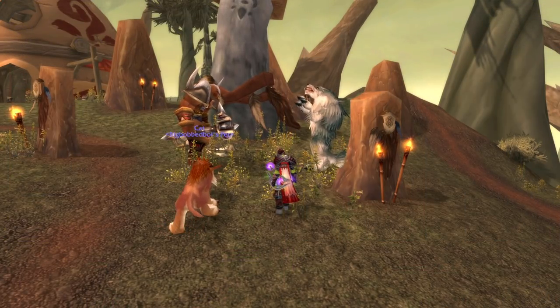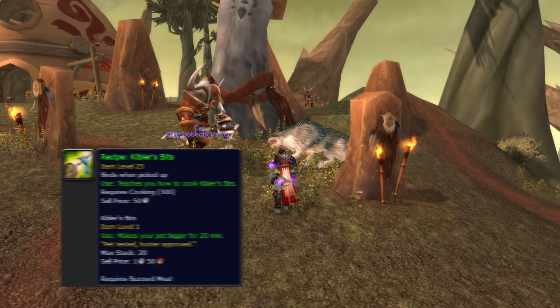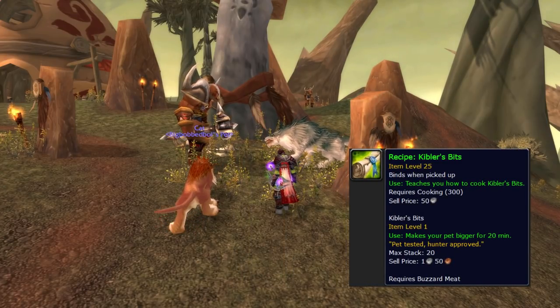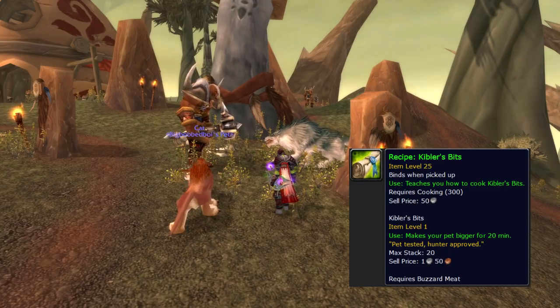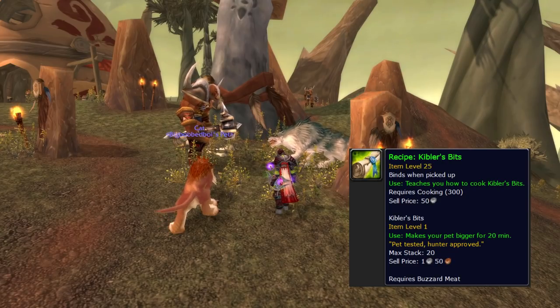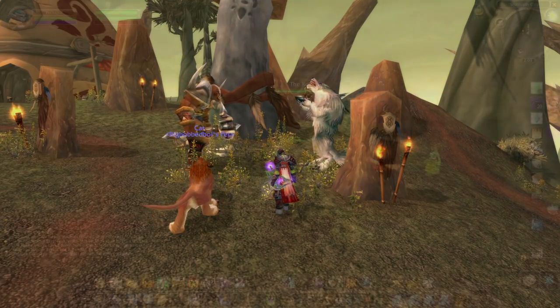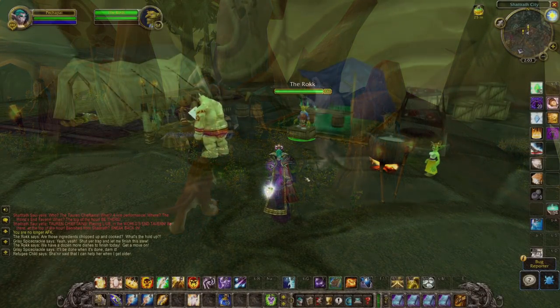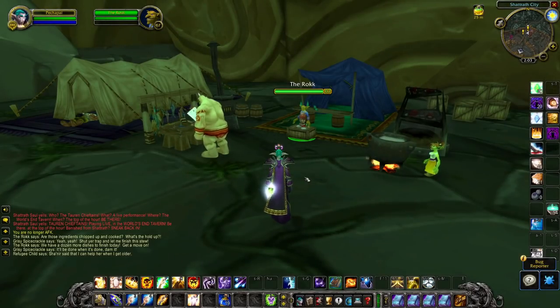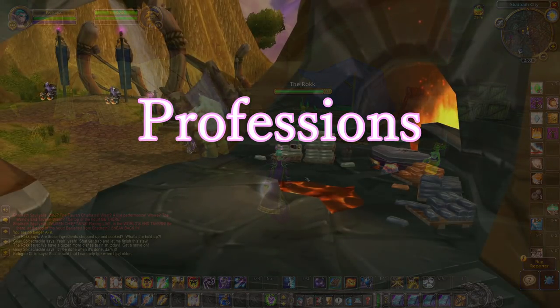Pet treats - because they are now good boys and they get treats. We get Sporeling Snacks from Sporgar rep, but the better one is Kibler's Bits from the cooking daily quests. I believe they're available from phase one but couldn't confirm it on the beta - small chance they aren't. The cooking daily NPC gives you the quests and the recipe can be in either reward.